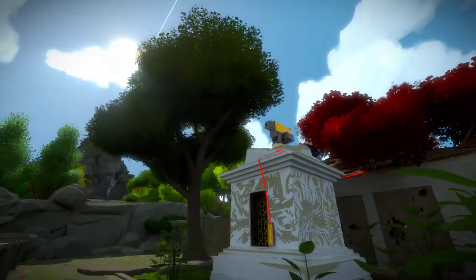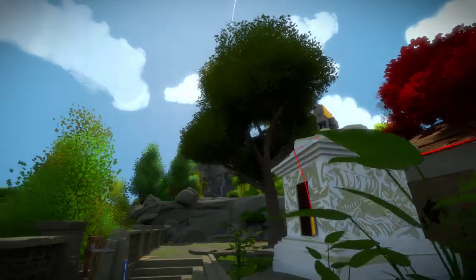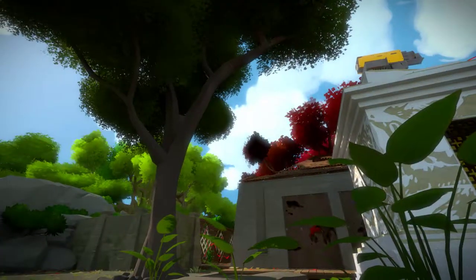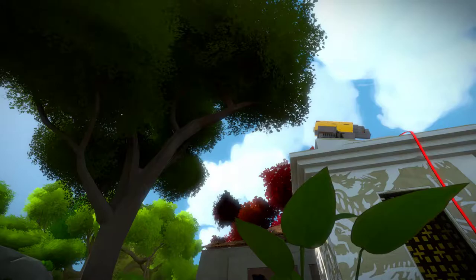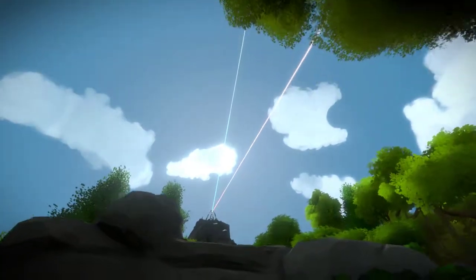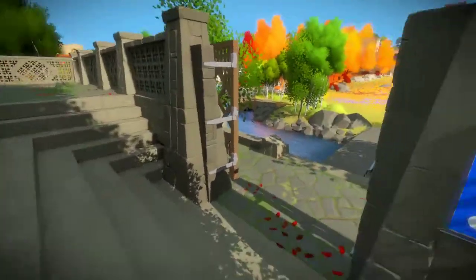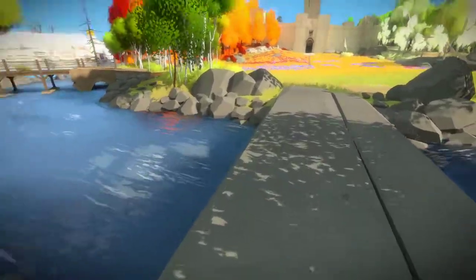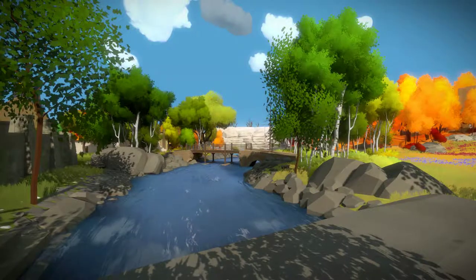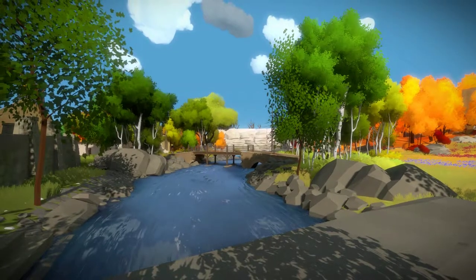Okay, this laser's totally not going the right way. Maybe it is gonna point the right way. There's a tree in the way, though. The tree is just barely not in the way. Alright, so we've got two lasers actually pointing at that mountain there. I bet there's something important up on that mountain. This looks like a pretty place to stop. I should definitely be asleep at this point. So take it easy, you lovable nerds.